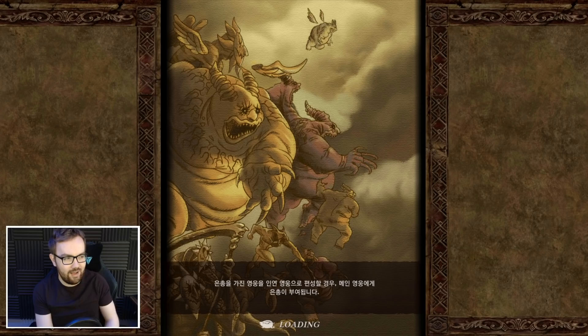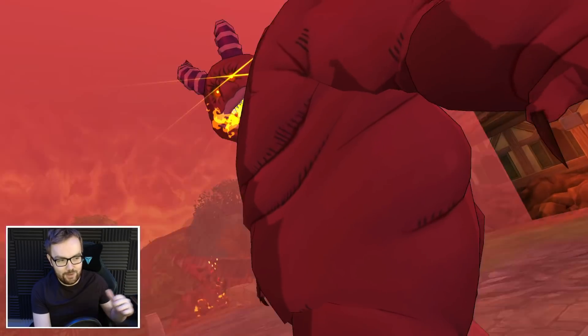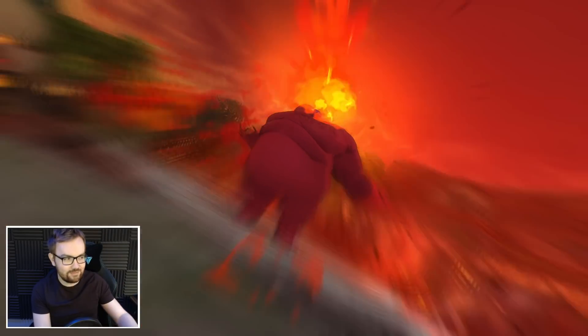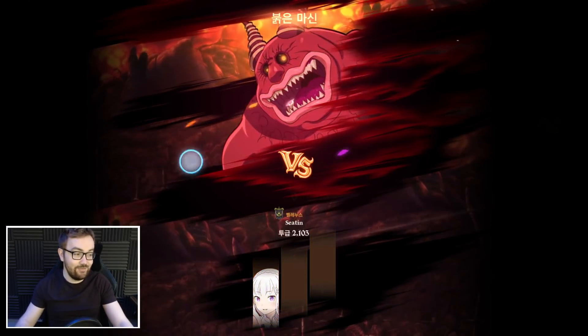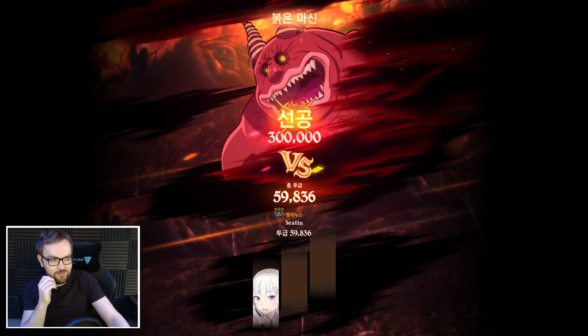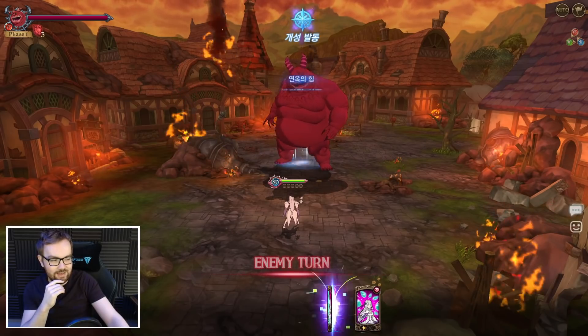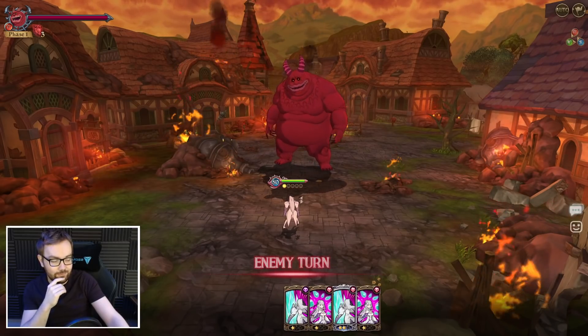To the best of my knowledge, the only character that can solo the Hell version of the Red Demon currently is a fully decked-out UR gear, at least 4-6, the 1 Escanor — and even then it's very, very sketchy to do. But I'm thinking with all the Freeze cards and also the passive for later phases, it should be really, really nice here.